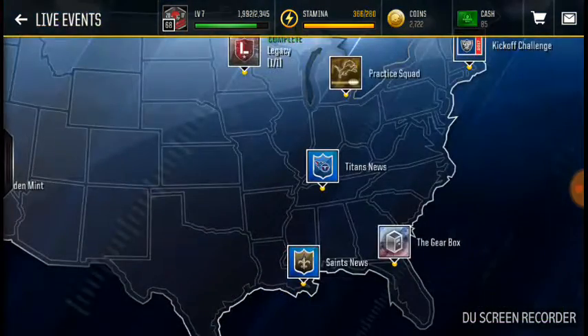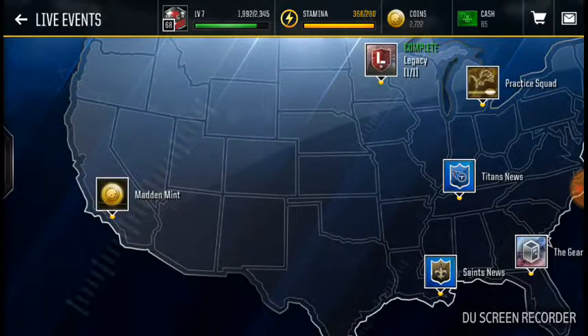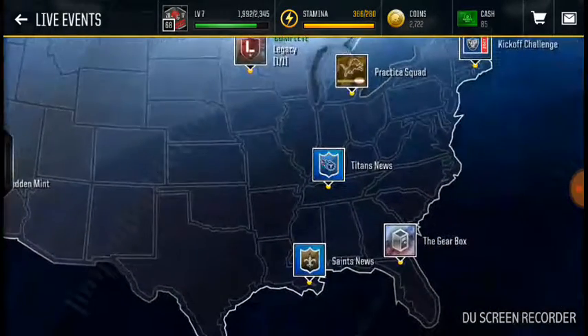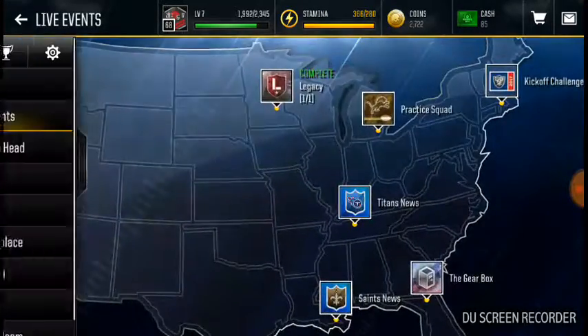Live events — not much different. There's, you can win Madden Mint, that's instead of like getting — that's Quicksil's. And then Saints News and Titans News, you get players from that, and practice squad. Kickoff challenge.